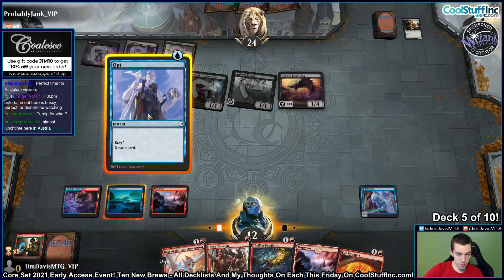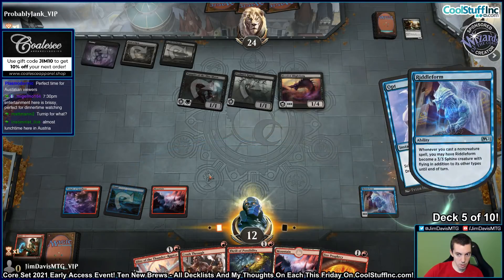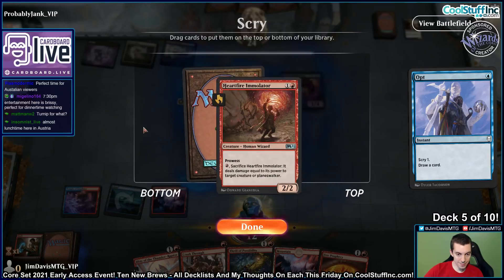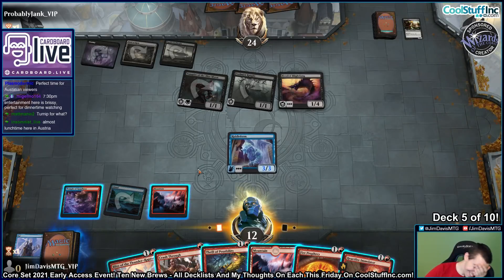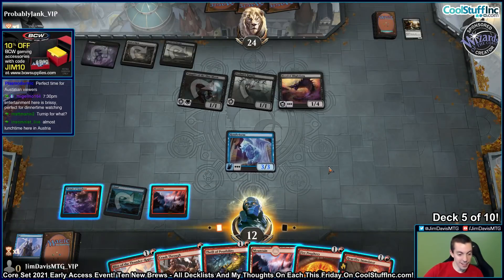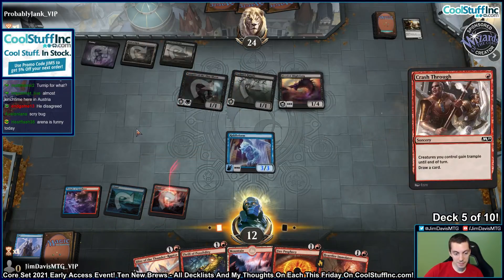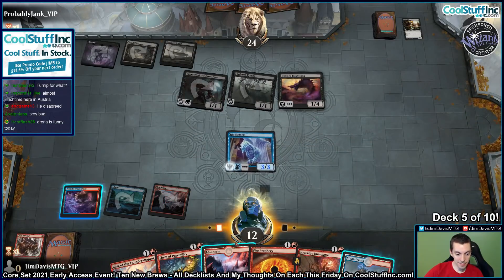Let's Opt. It's opt. Opt says... Heartfire Emulator. I'm going to ship it — I think I can get better. Scry 2. You'll love it. You'll love to see it. Alright, we're going to Blitz the thing, and I guess we're going to Crash Through also. Arena is funny today.